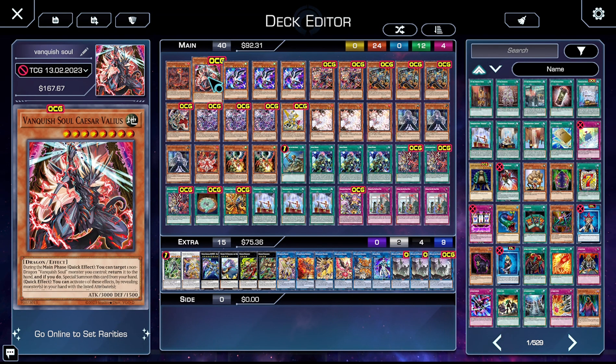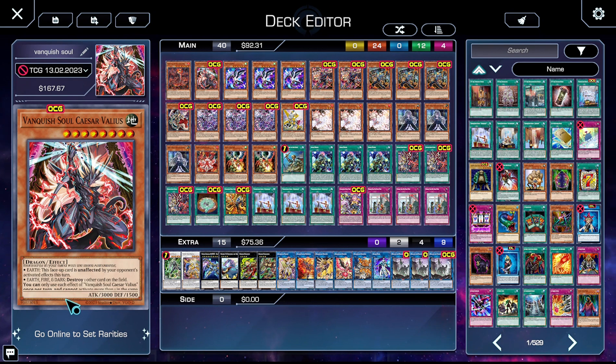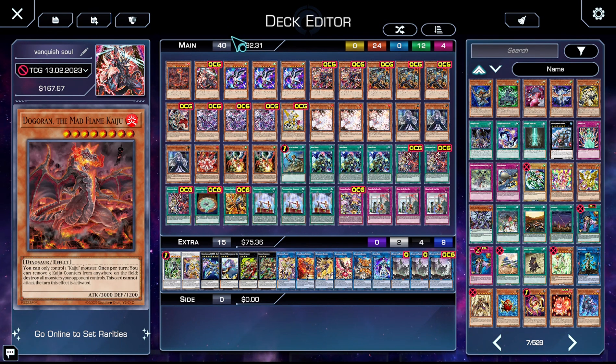We have one copy of Vanquish Soul Caesar Valleus. During the main phase you get to target a non-Dragon Valence Vanquish Soul monster you control and return it to the hand. If you do, special summon this card — it has a quick effect where you can activate one of these effects by revealing monsters in your hand with corresponding attributes. Earth makes it unaffected by your opponent's activated effects this turn, and Earth, Fire, and Dark lets you destroy a card on the field. This is a hard once per turn because Konami hates us, but everything else is great.